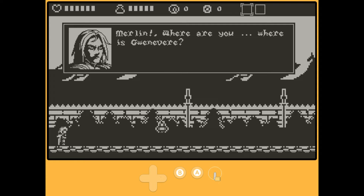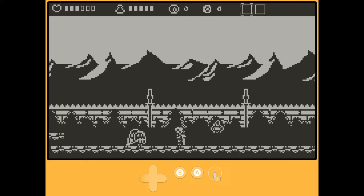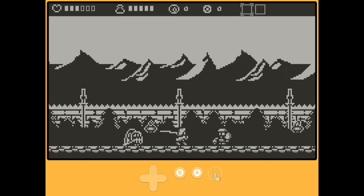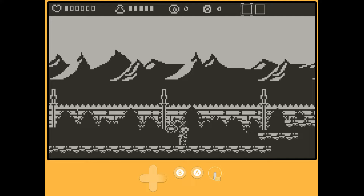Castle Tintagel is a retro action platformer that's sort of a Castlevania-like where you play as the last knight of King Arthur's Round Table trying to take down an evil sorceress. The game takes you through a variety of stages and environments and gives you the ability to jump, slash with your sword, or use spells to take down your enemies. I have no nostalgia for the old 2D Castlevanias because I never played them, but I found the pace of Castle Tintagel to be pretty rough.